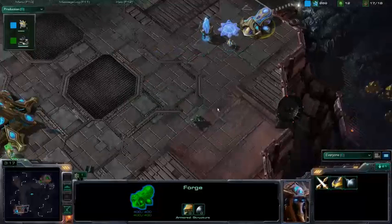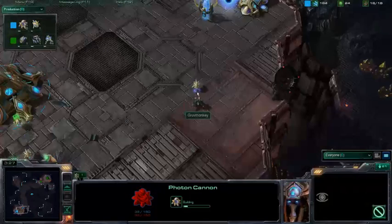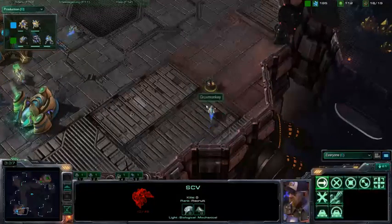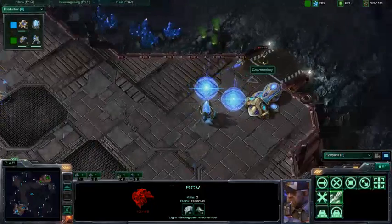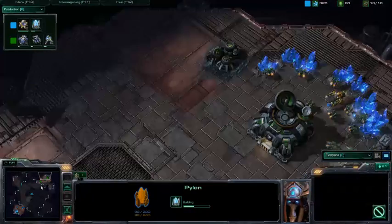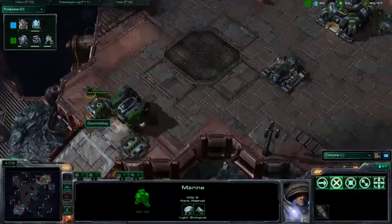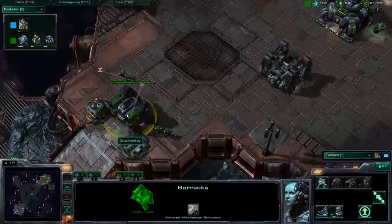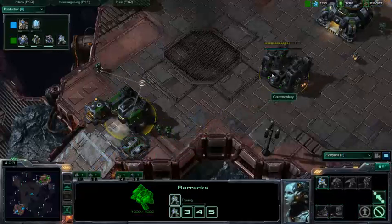Thy Tombstone is really keeping an eye on this SCV in his base, and he is going to put down two cannons to defend. GrooveMonkey is going to allow this SCV to get destroyed, but he does get out with only 10 HP left. GrooveMonkey running for his life to save that SCV. GrooveMonkey is killing the scouting probe that was heading back for his base.